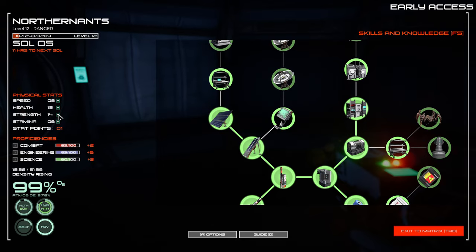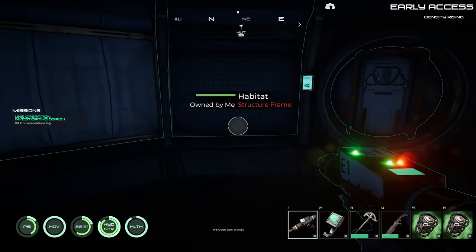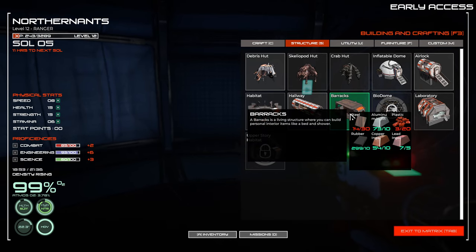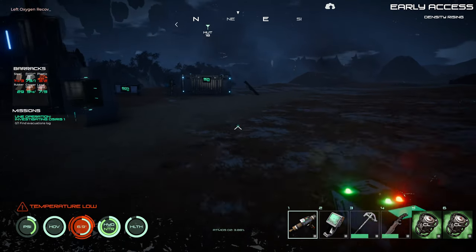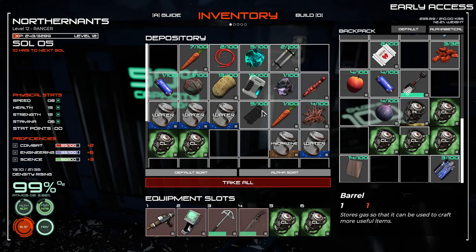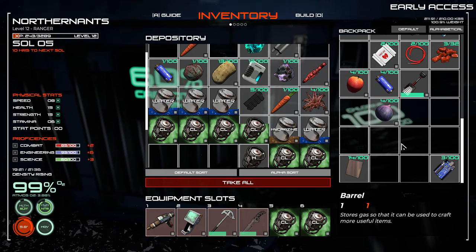We've got some more points — let's do one for health and one for strength. We can build the bunkhouse now. Let's add the bunker on — structures, bunker. We need more iron plates and we need plastics, which I've got. Let me check — I do have three plastics on me. We could take these out of our inventory; we don't need all this. We've definitely got to get ourselves storage built.